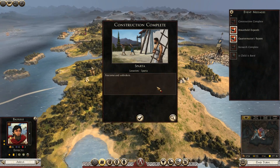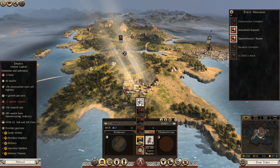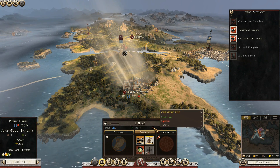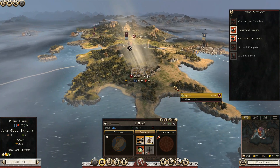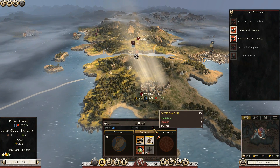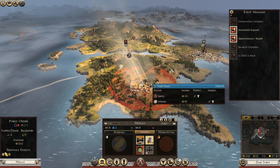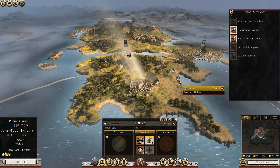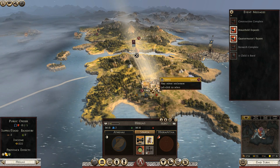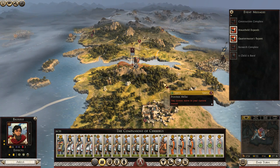Construction complete — that's good. This one has been ready, which is quite good. Let's take a look at the squalor: minus one. We want to keep the squalor positive; we don't want it going negative. It's 1% outbreak risk, but we don't want disease going on in these settlements. Our population is really important and we do not want diseases wreaking havoc on our population.